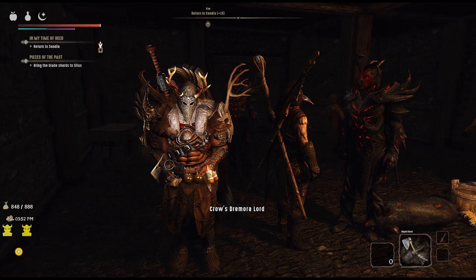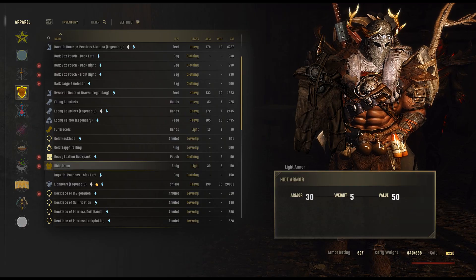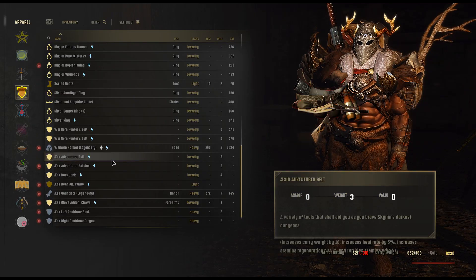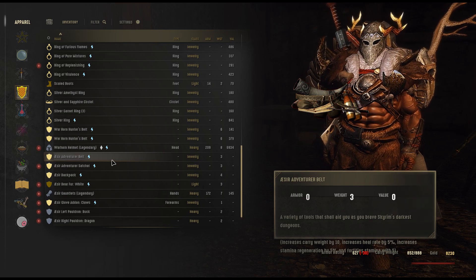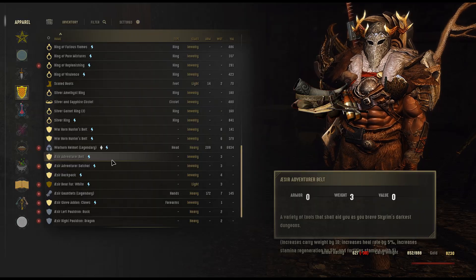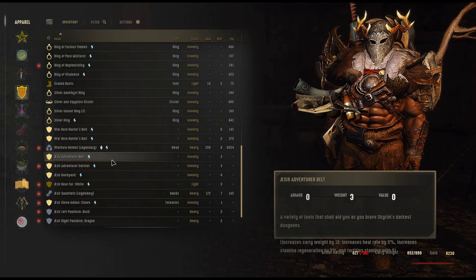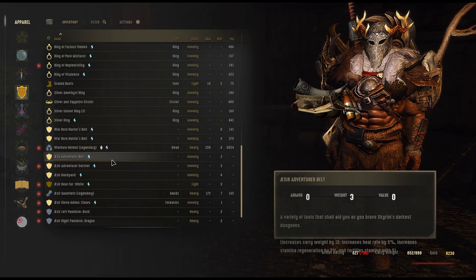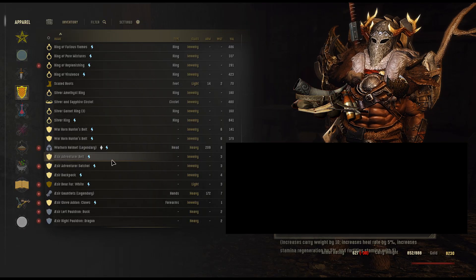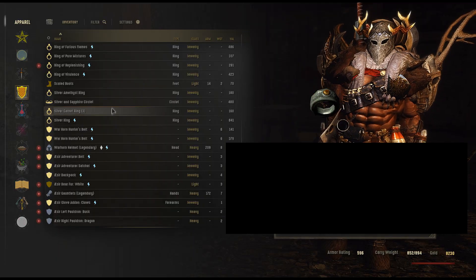I'm going to show you what I did to fix this issue, because I also had this problem on the Aesir belt. The same problem happened to me with the Aesir armor — I don't know if it was officially ported to Special Edition, but I ported it myself for personal use. When I go to put on the Aesir belt, it makes my character naked.